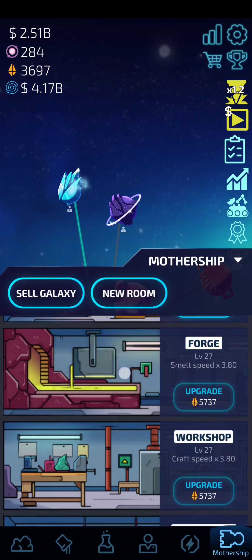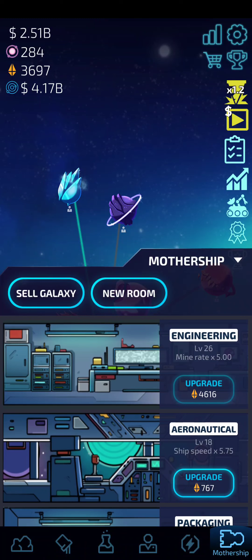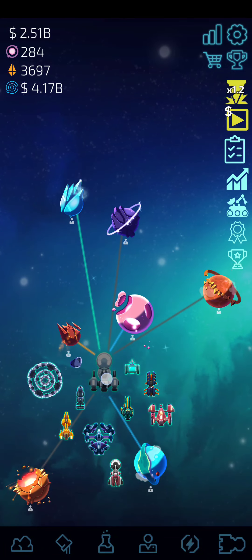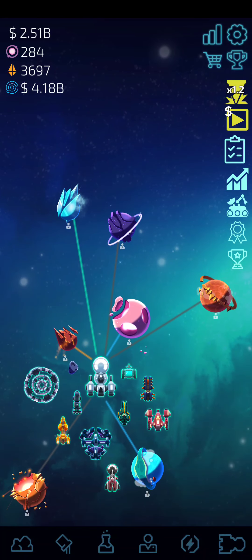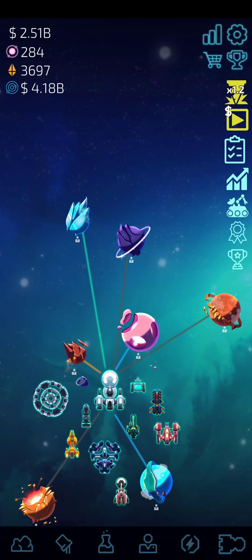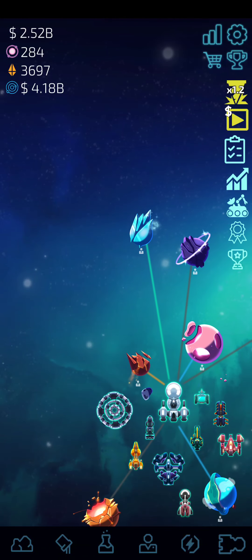Every time you sell your galaxy, you get credits. You can put those credits towards buying a new room or upgrading an existing room in your mothership. That is the basic premise of the game: sell your galaxy to upgrade your mothership so that you can get faster at selling your galaxy the next time. If you want to see what your galaxy's value is, come in here and hit 'show galaxy value' — I like having it visible because it's important.